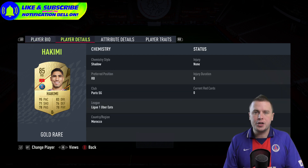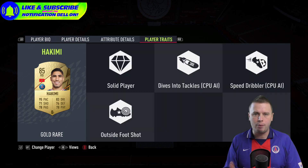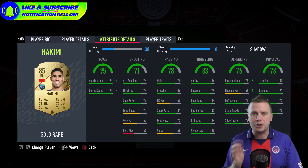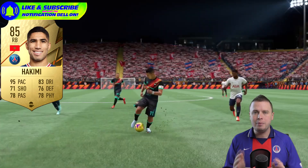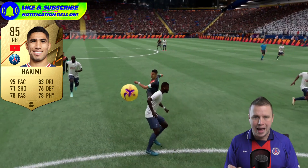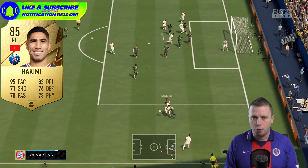With a Shadow card, Hakimi is unstoppable — 99 speed, acceleration, sprint speed. He can play against Neymar and Mbappé and not get outrun. He's great on the ball with amazing technical ability. Staying back, counter-attacking, but also in the passing game, he will never disappoint you.